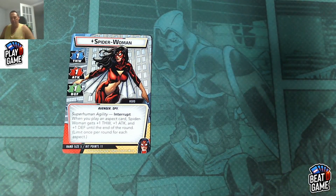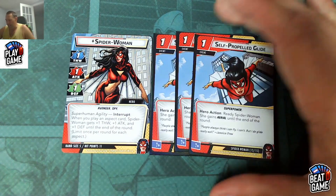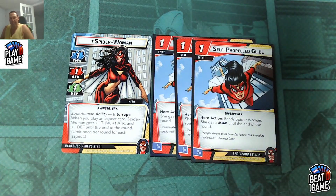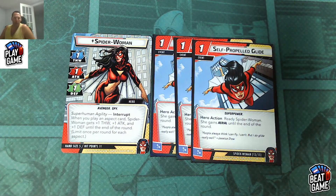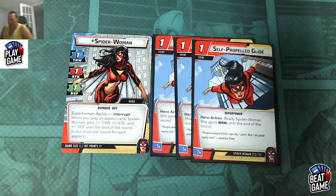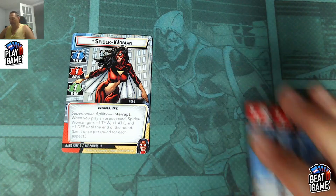She's got three cards that give her the aerial trait: Self-Propelled Glide, which costs three. If you've managed to bring her up to a 4-4-4 or 5-5-5 and you've got a few of these Self-Propelled Glides, the hero action is: ready Spider-Woman, and she gains aerial until the end of the round. So that's a ready for one, which is pretty good.